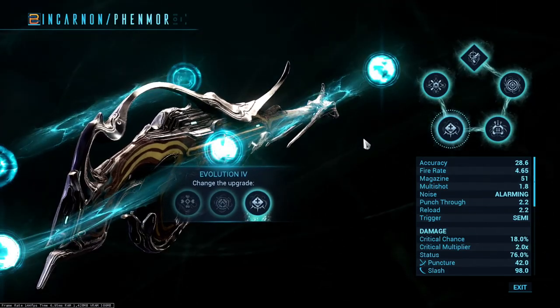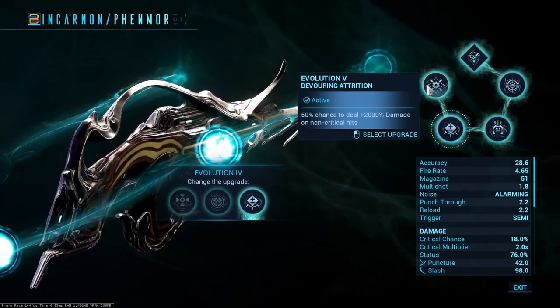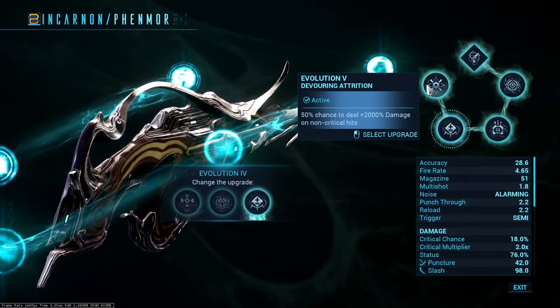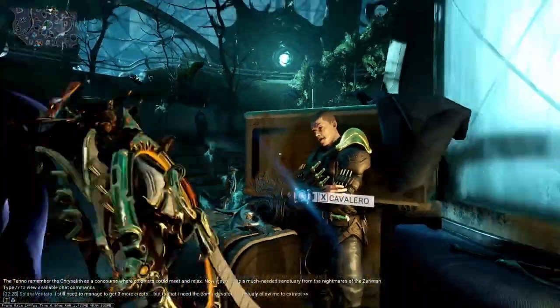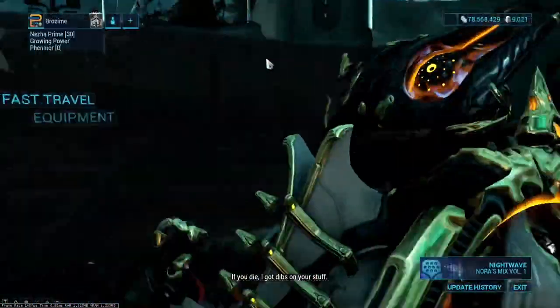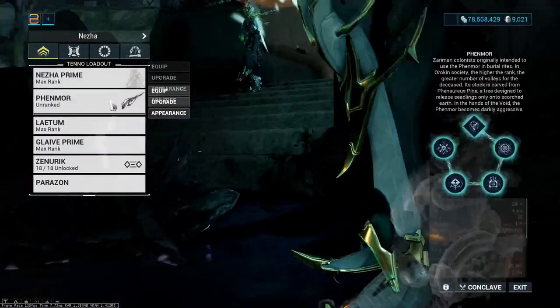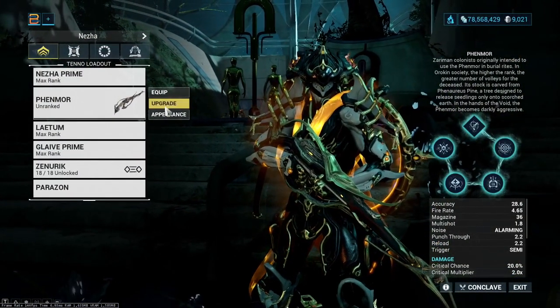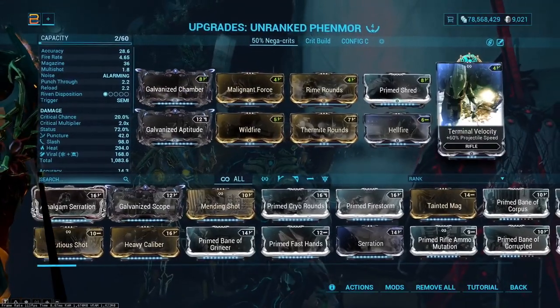Now let's talk about the actual builds. The build I'm showing is the plus 2000% damage on non-critical hits build, but feel free to try the other one — it uses the same Forma investment. You'll notice my Fenmore is unranked, as I just threw the last Forma in it to get Terminal Velocity on the Exilus slot. We're heading to the Steel Path rather than the simulacrum today, as I don't think it's necessary.